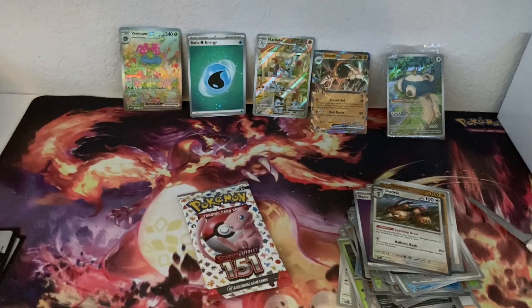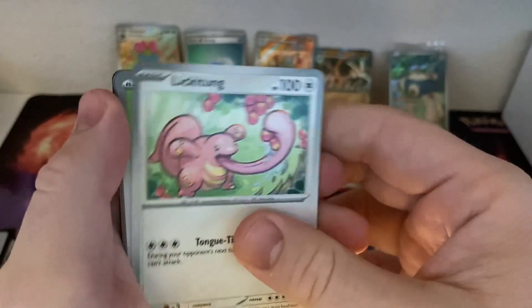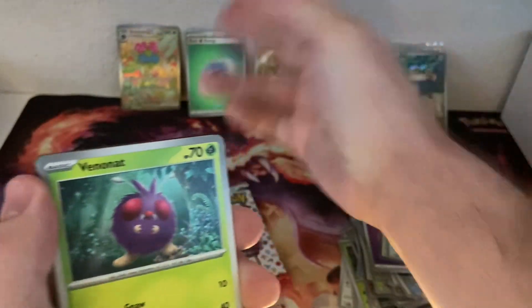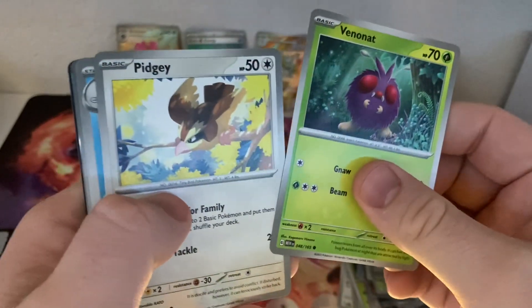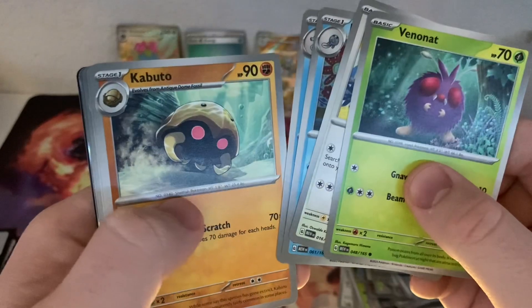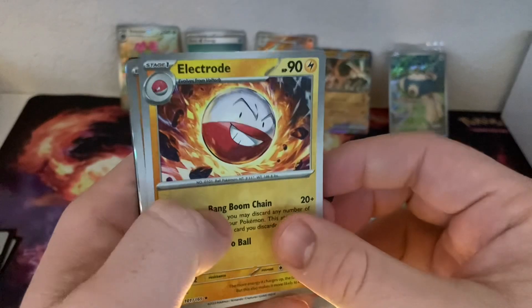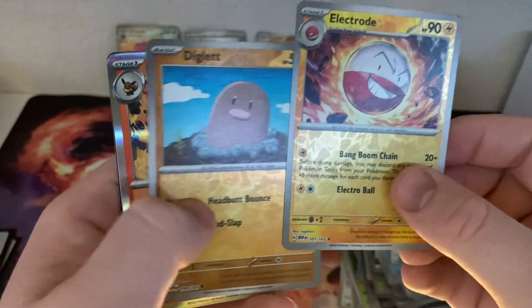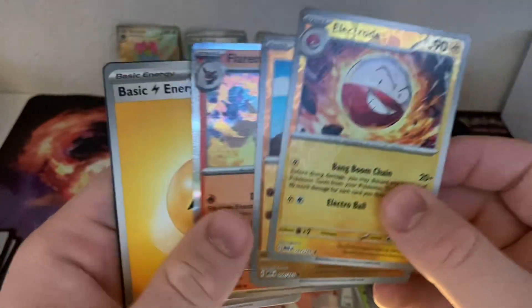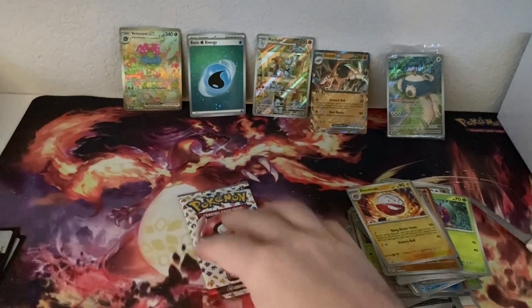I'm pretty happy that we pulled two of those alt arts. Got a couple packs left though, so still a chance to pull something else. Of course we need the Bulbasaur and the Ivysaur. Pidgey, Poliwhirl, Pidgey — we are getting some cards that I need for the set, which is great. Flareon was not one of them I don't think, but that's okay — still a really cool card.